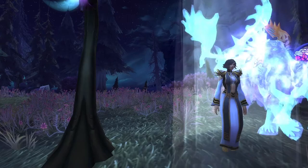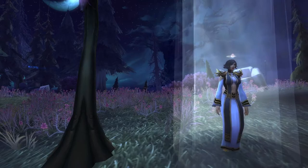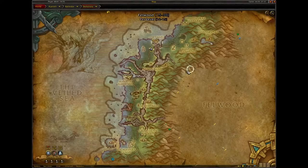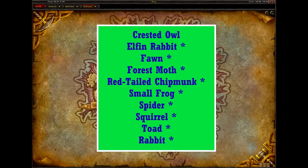First up, we have Teldrassil. Despite the terrible tragedy that befell the World Tree at the hands of Sylvanas Windrunner, we can still visit the former Night Elf capital by speaking with Zydormi in Darkshore to revert Darkshore and Teldrassil back to its former state. Zydormi can be found just south of Lordanel along the road. Now that we've reverted Teldrassil to its former glory, let's go over the wild pets you can find here. The pets with asterisks by their name are the ones that can also be found in other zones.